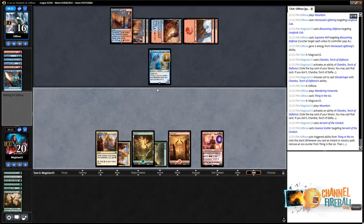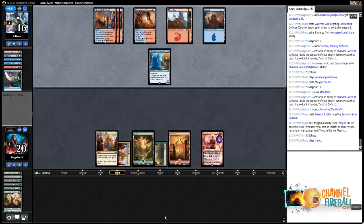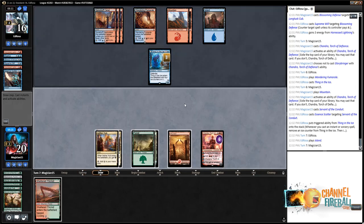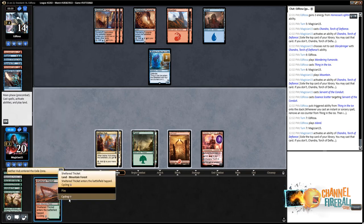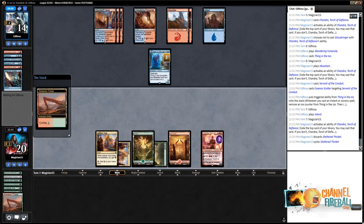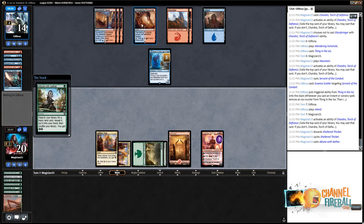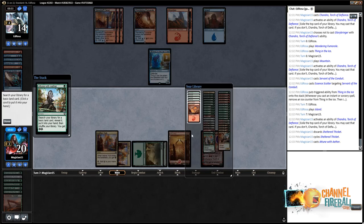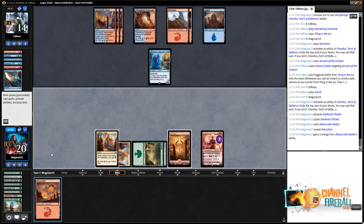Essence Scatter on the Servant. Going to try to do 4 damage to Chandra with the Wandering Fumaroll — but they didn't attack it? That's good for us. We have to cycle this. A little unfortunate. It's possible we want to hold the Attune, but our opponent in the face of Chandra about to ultimate is not going to just let her tick up. No real reason to hold this land — this isn't a good deck to want to draw five, six, seven, eight lands.